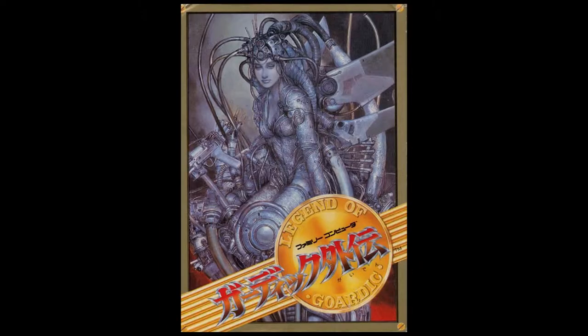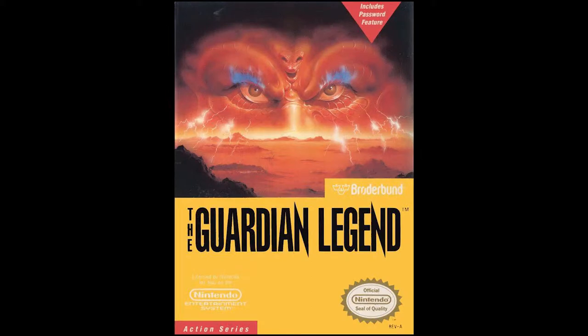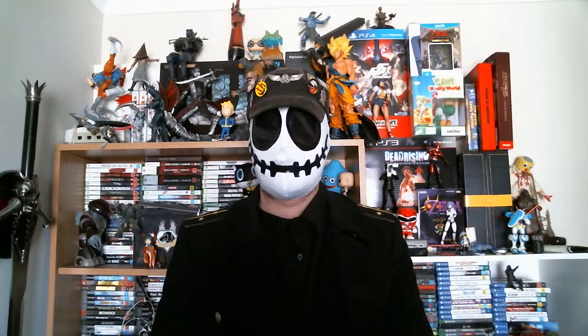The Guardian Legend came out on the 5th of February 1988 in Japan, April 1989 in USA, and sometime in 1990 in Europe. I don't know why it took them so long to bring it over, because it could have been translation, but there's not a great amount of text for them to translate. There is a lot of text in the game, but a lot of it is reused, so they could have just translated it once and used that elsewhere. I've no idea why there was such a big gap between initial release and it releasing over here. Could have been that they just didn't want to initially, but then they changed their minds.